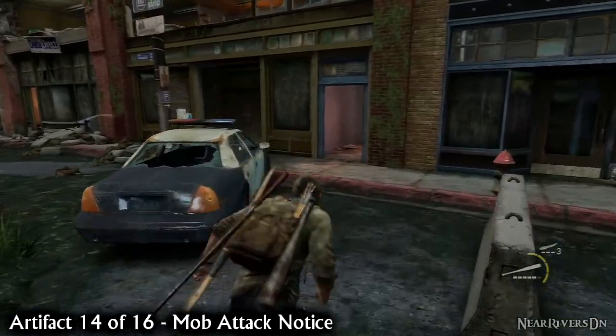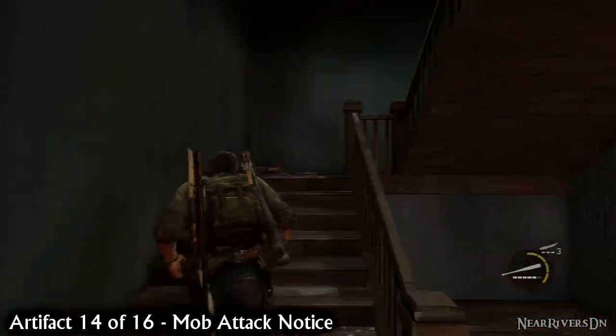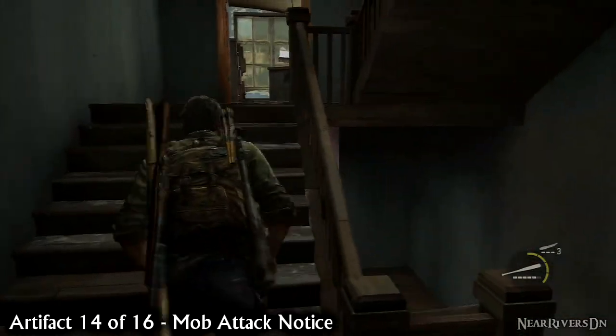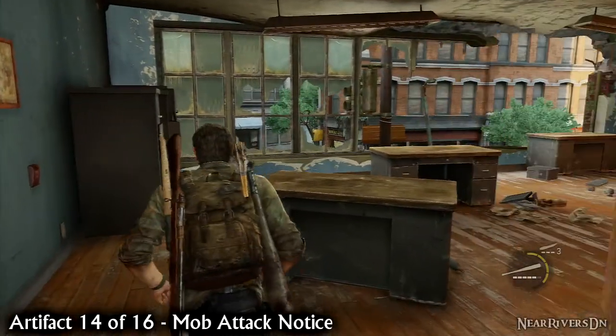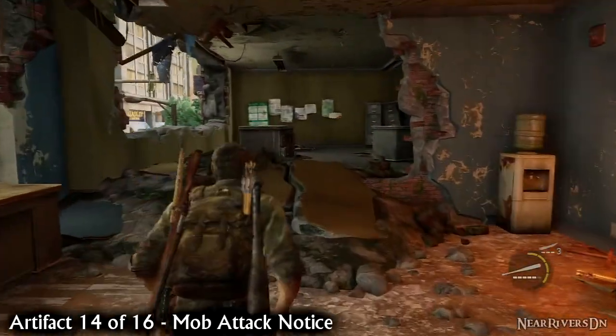Continue through the level until you reach the street outside. Ellie will point out that there's enemies inside a burning building. Go upstairs and take them out however you see fit. Once they're dead, explore behind the receptionist's desk for the mob attack notice.